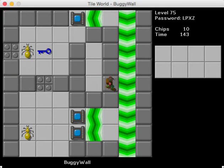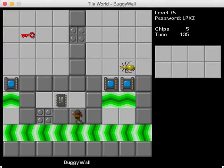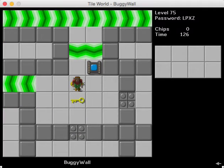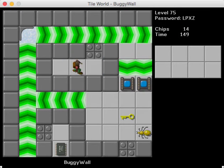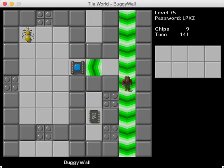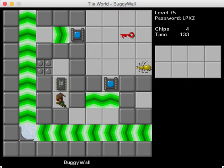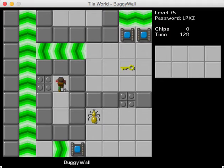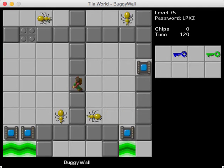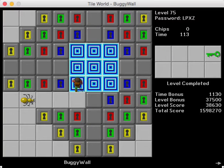Buggy Wall — I think this was made by Paul Hobden, if I'm not mistaken. I'm not sure why I did that — let's try it again, this time with less death. If I'm not mistaken, you don't actually need the yellow key in this level at all. So let's go a little further to the blue key and see if this works. It did! And we got the bold time. Buggy Wall complete.